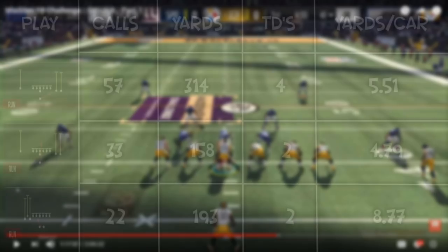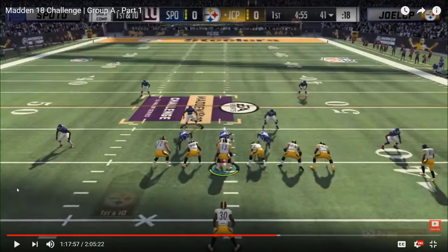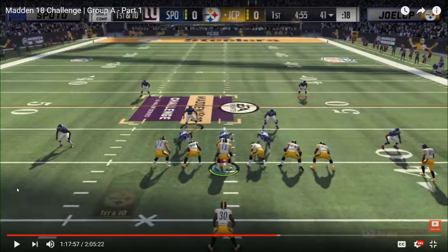Joel's run game heavily depended on the single back wide trips formation, in particular the halfback stretch and the halfback dive, which both accounted for over 60% of his play calls. There was also a third run he mainly ran against Dubby in the first round of single elimination — the gun bunch tight end inside zone — that Dubby had a very hard time slowing down. This video is going to focus mainly on the stretch and that inside zone, starting with his game against Spoto.